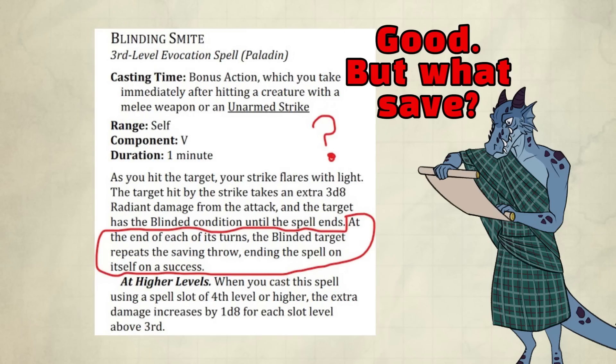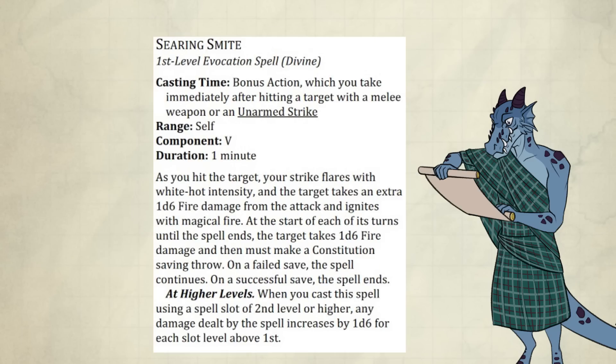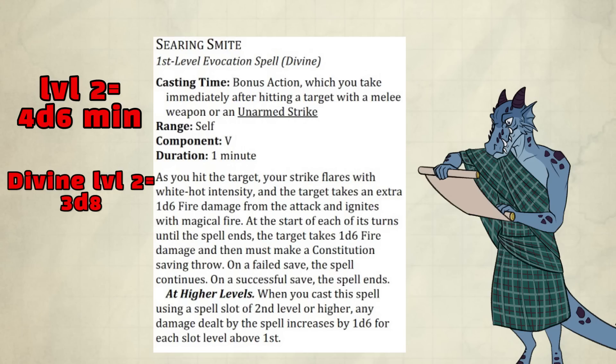I do like the change to Blinding Smite — there's no initial saving throw anymore, but the target does get to try to remove the effect on subsequent turns. There is a problem though: it doesn't say what save it has to make. It just says the blinded target repeats the saving throw — in 5e it's a Constitution saving throw, so I'm guessing it's still that. Searing Smite received a different but similar change: it now deals damage and the creature gets to make a saving throw, instead of the creature being able to save and not take any extra damage at all. It's a CON save. Funnily enough, this upcasts better than Divine Smite, although it's slower since it's a DoT.